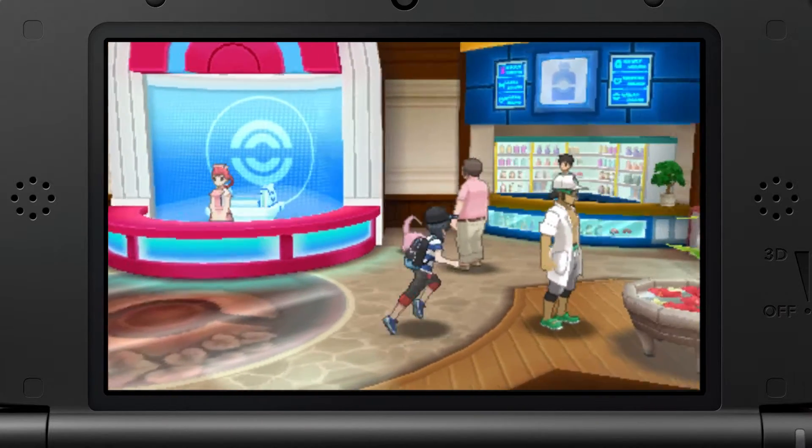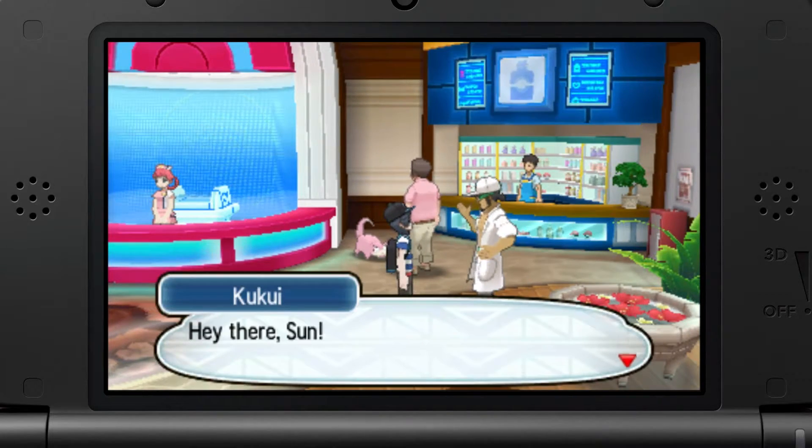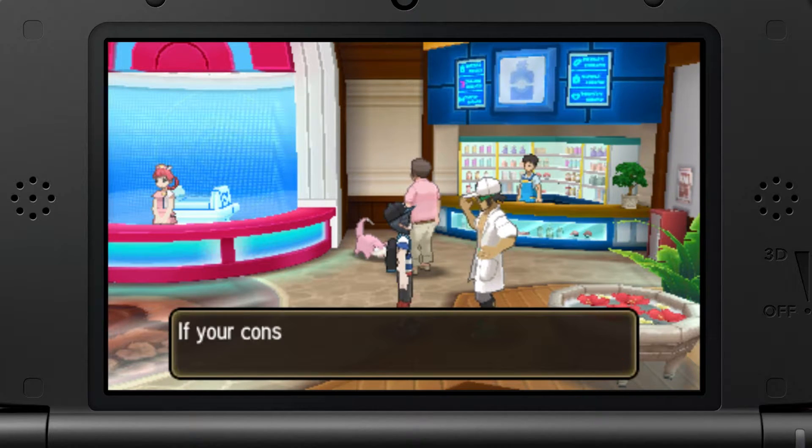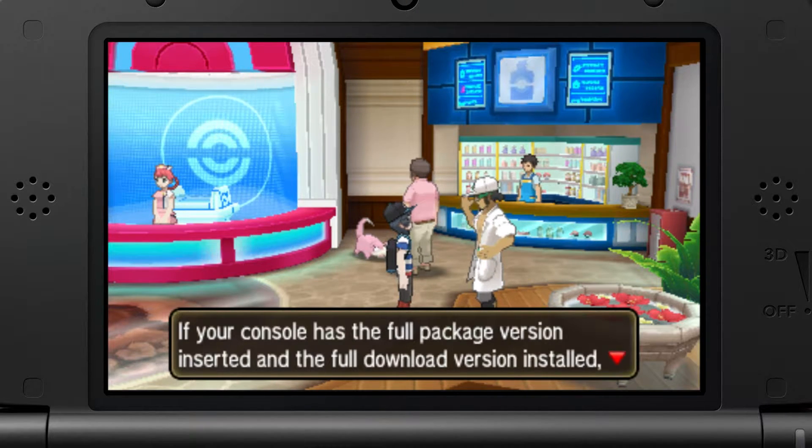Hey everybody, how's it going? Alec and Stuff here, and today we're gonna do like a little trial slash walkthrough on how to transfer Ash Greninja from the demo version of Sun and Moon over to the full game.